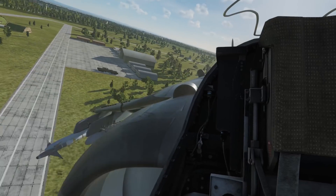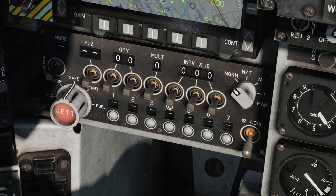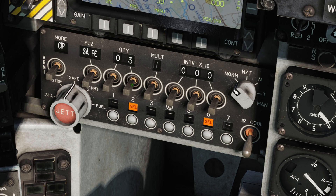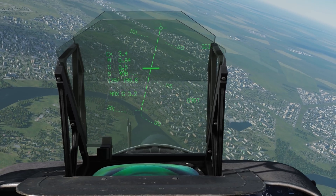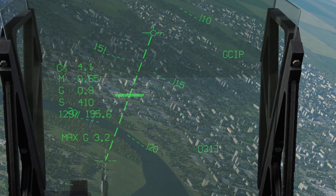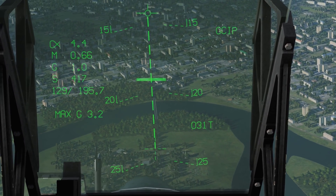Remember that just like auto mode, when in CCIP with temporary auto mode, you will need to configure your armament control panel if you wish to release more than one bomb on the target. Multiple depressions of the pickle button in this mode will not drop extra bombs unless the cross is solid and therefore within the bounds of the HUD, after you release the first bomb.